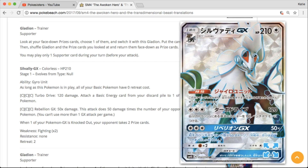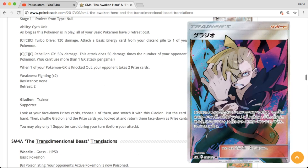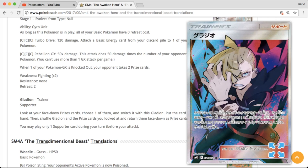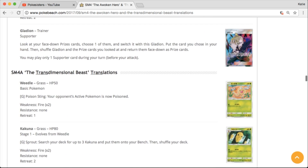Here's the Silvally GX full art. Really like that card — it looks really cool with this kind of blue outline. And one of my faves right here: we have Gladion. Very cool, I can't wait to get this one. Really love the red and the blue on there. I think I saw it on Twitter a little while ago, but definitely an awesome looking card. Going to be nice to add one to the binder collection.